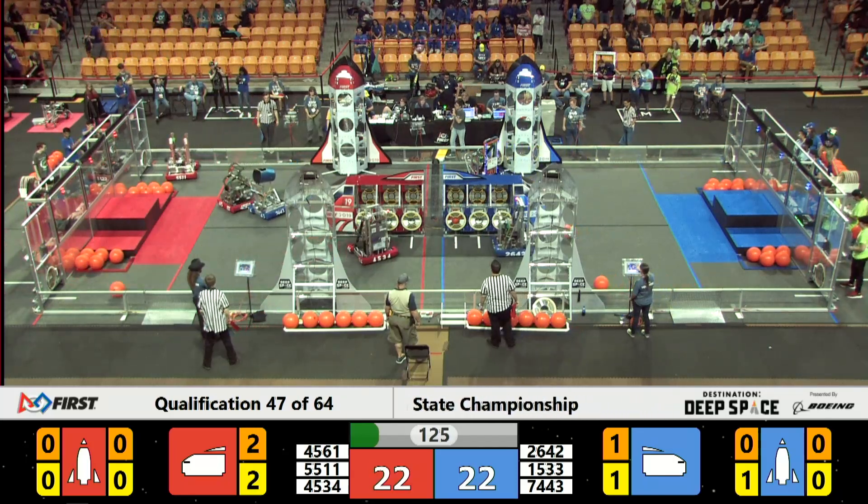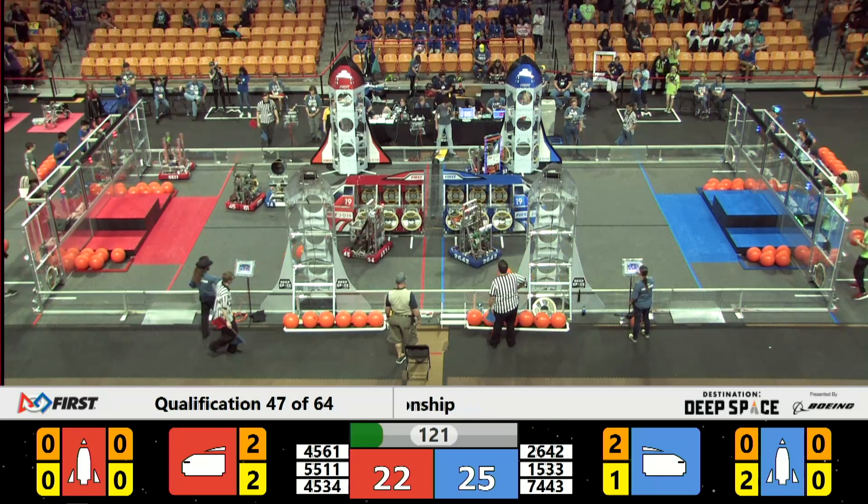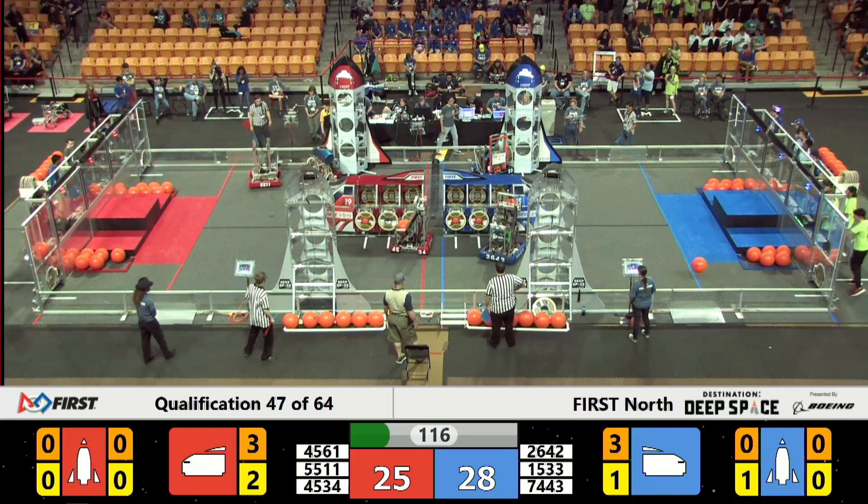Red Alliance trying to make up ground as 55-34 heads over and grabs a cargo piece, dropping it into the cargo ship. 15-33 placing an early hatch panel, not quite lined up on that Blue Alliance rocket ship as they line up again to drop it on there.